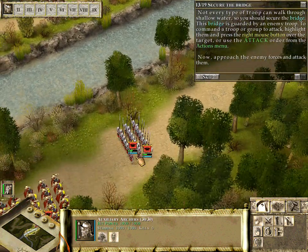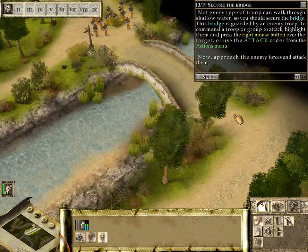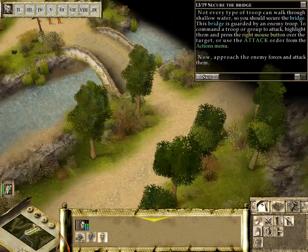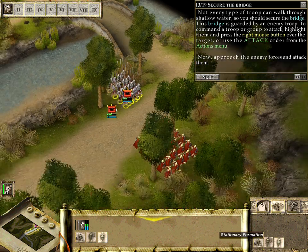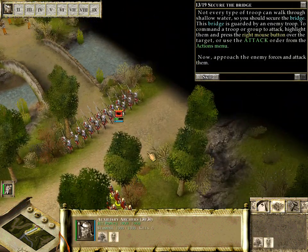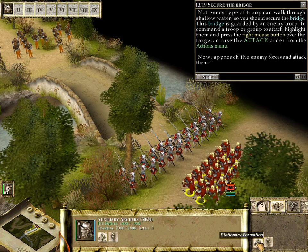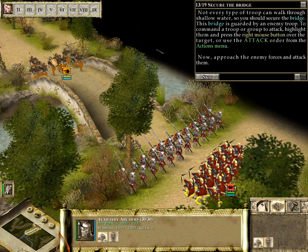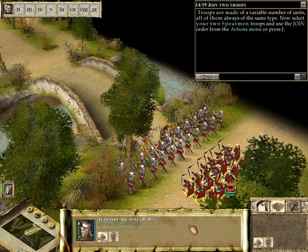What we're going to do is have the spearmen stay stationary and set up kind of a blockade at the end of the bridge so that if they charge us they will run into the spears. Then I'll have my archers set up behind them and hit the bandits with a volley of arrows. Let's get the spearmen into stationary formation, then set up the archers right behind them — also in stationary formation — and they're going to start attacking these bandits and really soften them up before they even reach our spears.